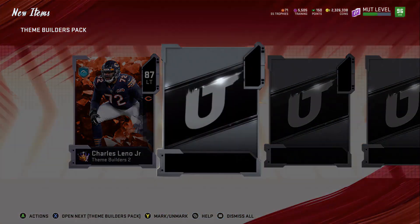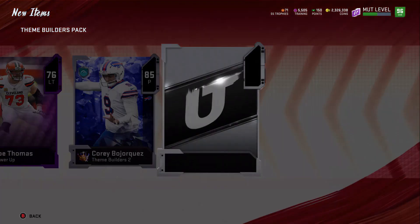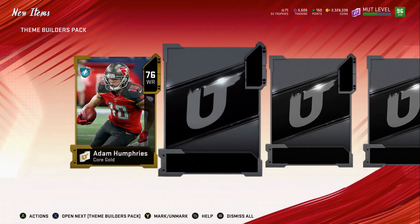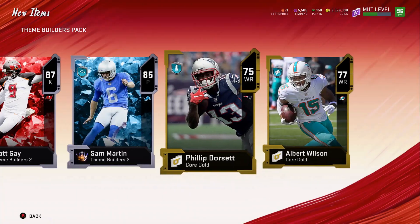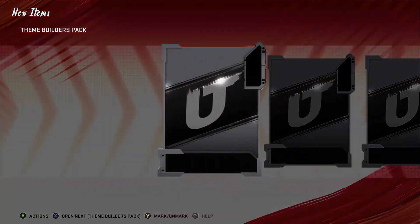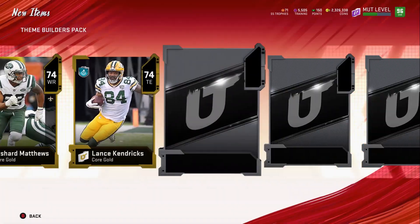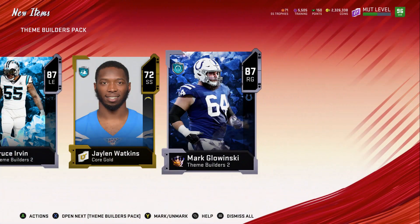We get an 87 Charles Leno Jr., a power-up Joe Thomas, and an 85 punter. Then we start off with a gold, another gold, another gold, a theme builder 87, and an 85 punter — it honestly can't get worse than those three packs. It has to get better. We get a little legend, an 82, a theme builder, an 87 Bruce Irvin again, and an 87 Mark Glowinski.